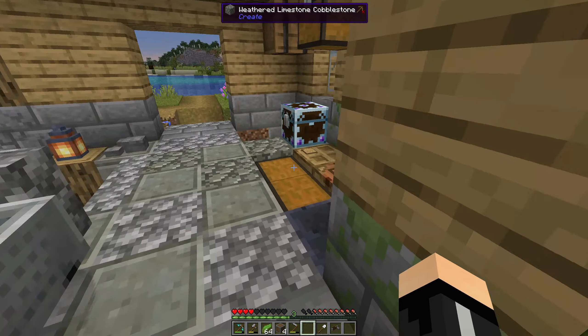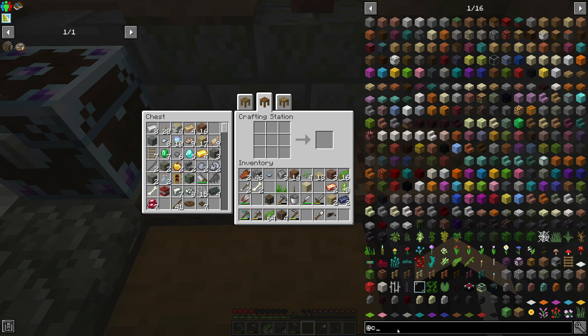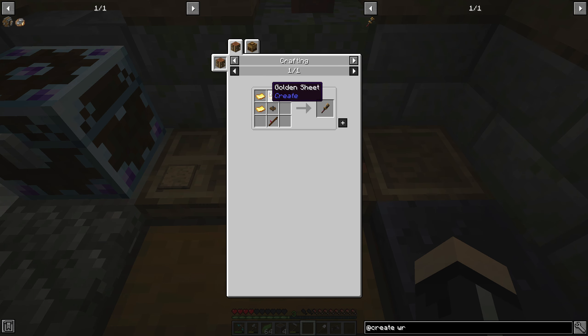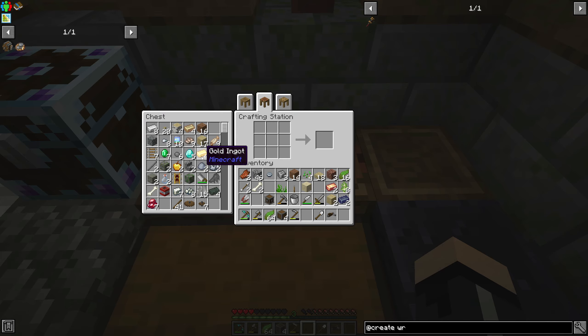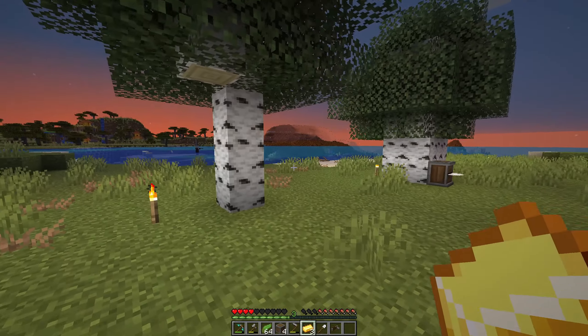What does it take to make the wrench? I think it takes like gold. Let's go back into Create and look up wrench — there's that. So we need gold sheets, three of them. Let's go make this wrench real quick, because you can actually flip these things with it.